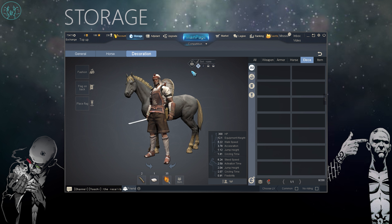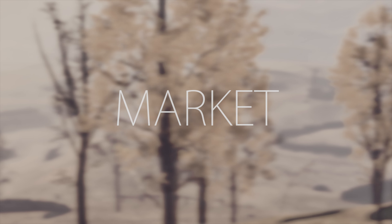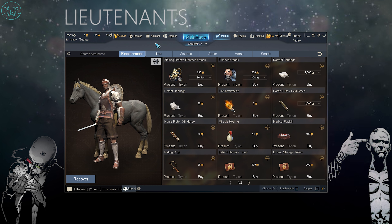Once you build up your stockpile and have a lot of armor and weapons, you might end up with a number of different outfit sets to wear depending on the circumstance. In the market tab you'll find cosmetic items as well as active items like bandages and the flute. You're also going to find any weapons or armor you've unlocked for your troops that you haven't yet purchased for yourself.